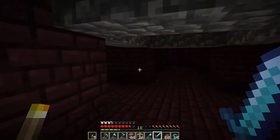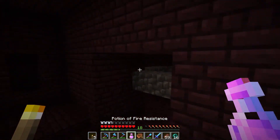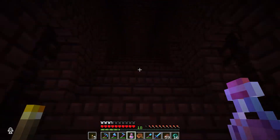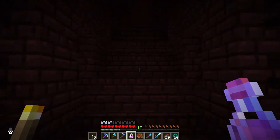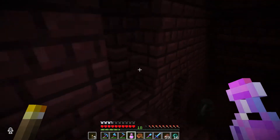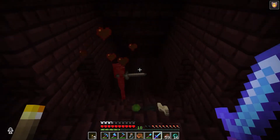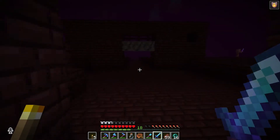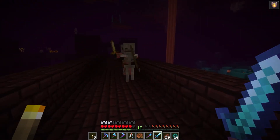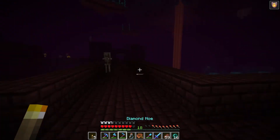Quick cut is over, and look — I've got fire resistance potions. These things are critical. When you first have to get a blaze rod and get your brewing stand going, you don't have the luxury of this. But afterwards you get some magma creams, and these things are essential for exploring a nether fortress.